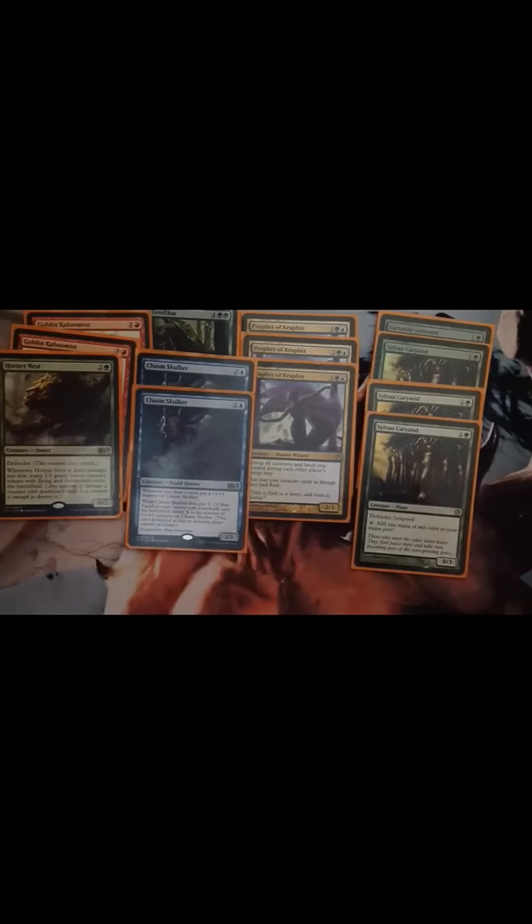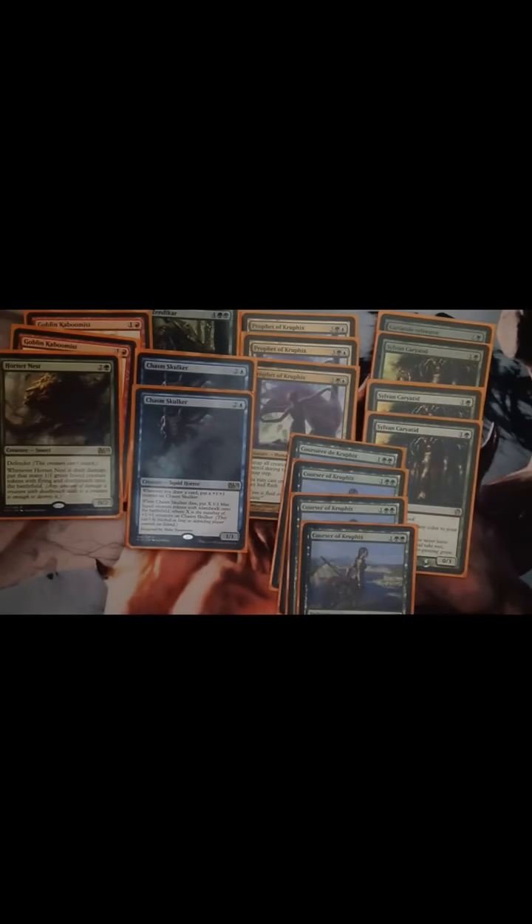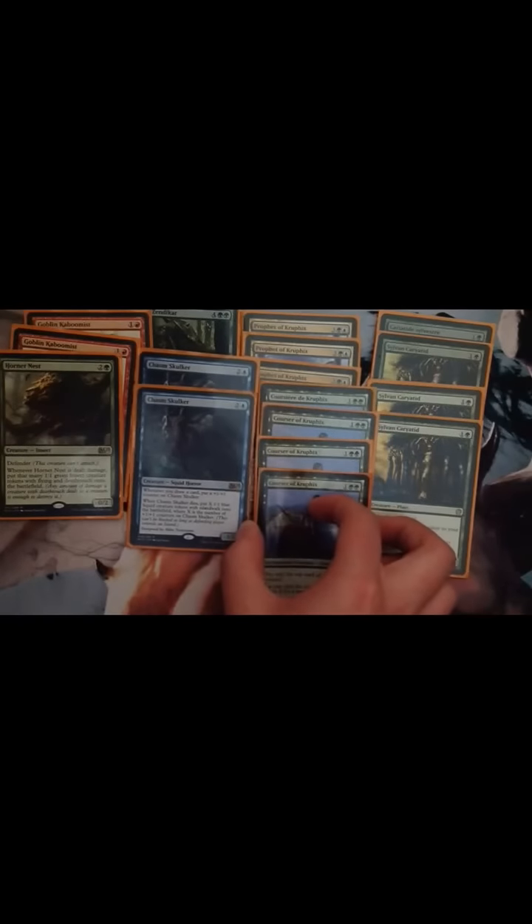I have four Courser of Kruphix. They just get you through mana rushes, and you get life — the more you get down, the more life you gain, which is really good. So yeah, I've got four of them.